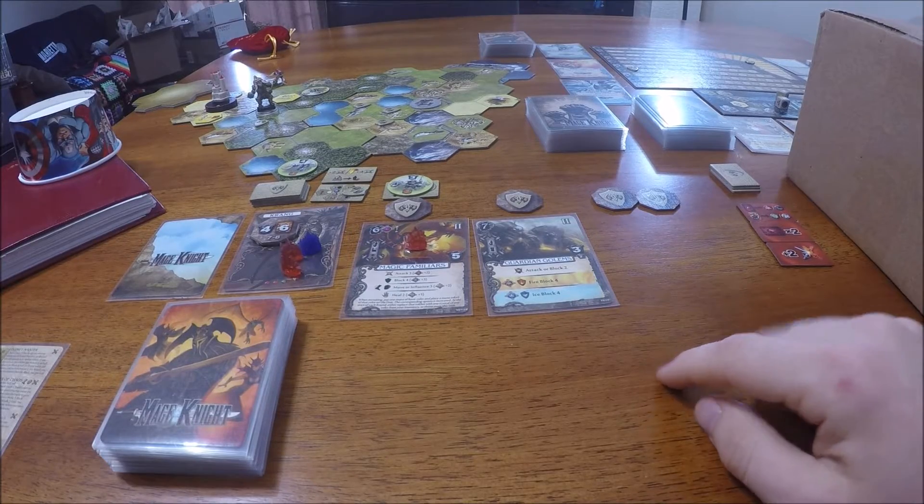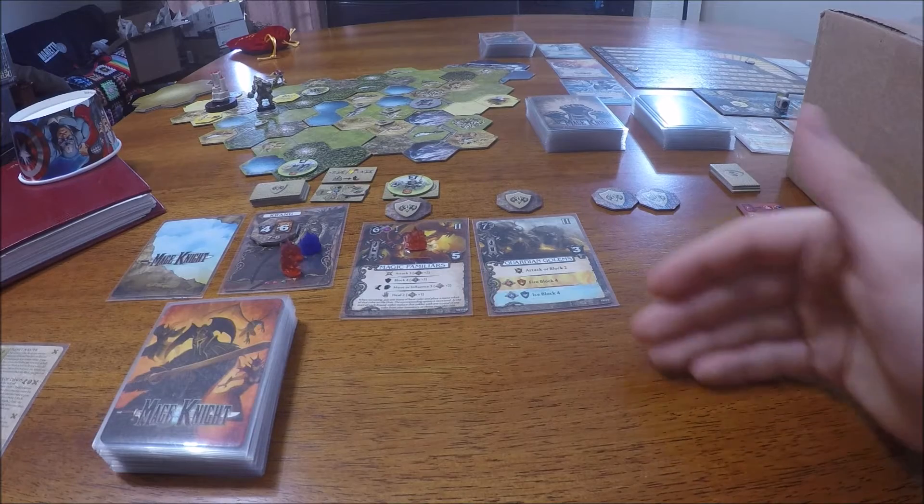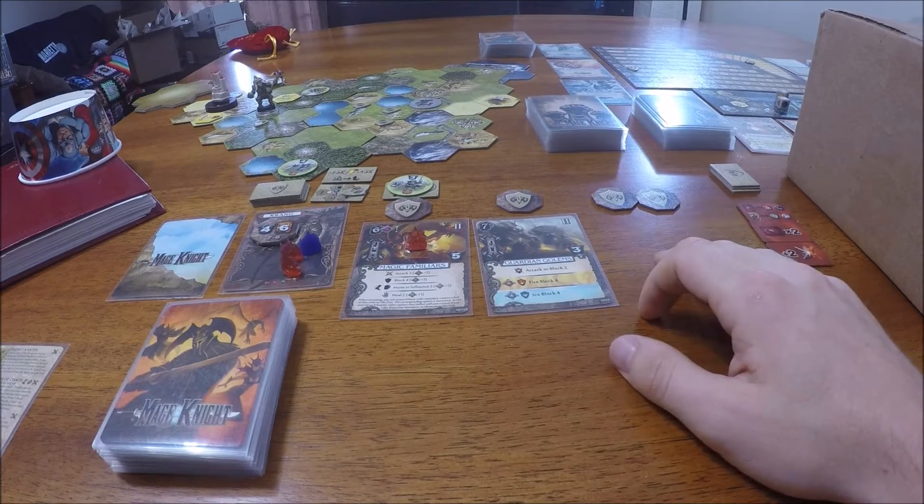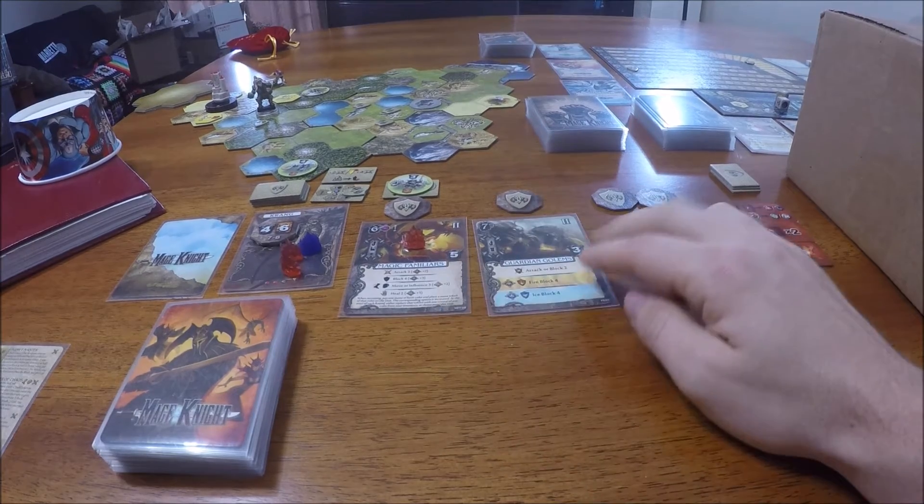And here's what our play area looks like. I took some of your guys' feedback, and I'm going to try to keep the cards a little farther away from the camera so they're easier to read. Go ahead and leave me comments, because I do read them. So we've got some Magic Familiars and our Guardian Golems.